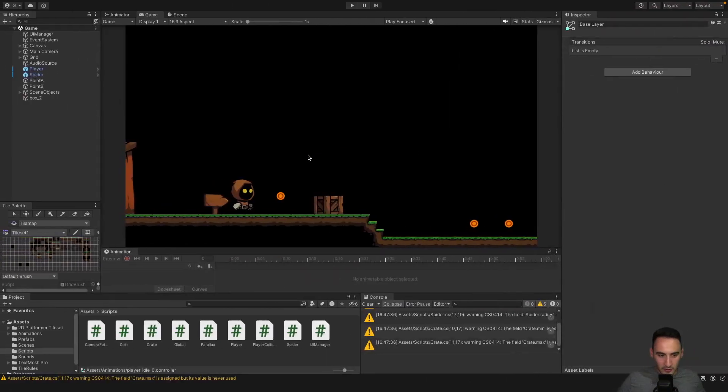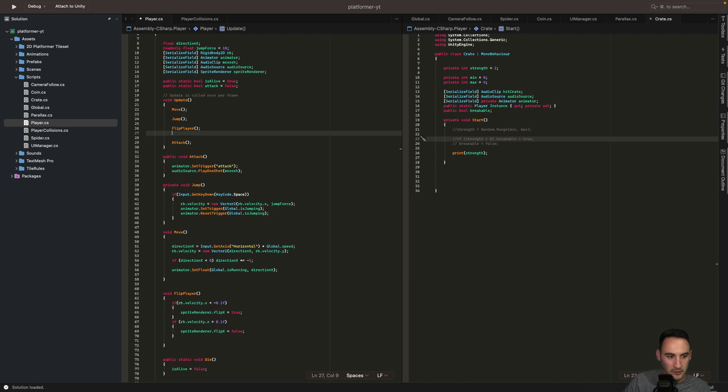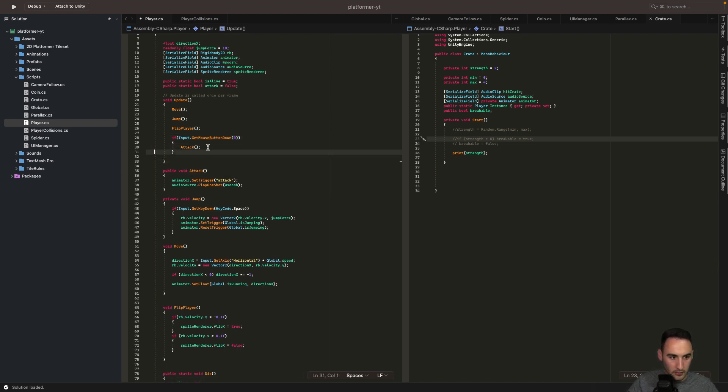Now that we've got a strength on our crate, let's start working on our player. In our Update method, we don't want our attack method to be called unless the player is actually attacking. So we'll add an if statement checking Input.GetMouseButtonDown, which will detect if we press the left mouse button, and then we can go and trigger the attack.